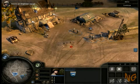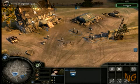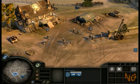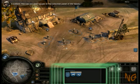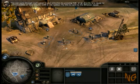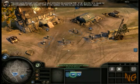Here's an engineer squad. You can select several squads at the same time by holding the left mouse button and dragging a selection box over both of the squads. You can see both squads in the selection panel of the taskbar. You can cycle through each squad in your selection by pressing Tab, or go directly to a squad by left-clicking on their squad icon in the taskbar.